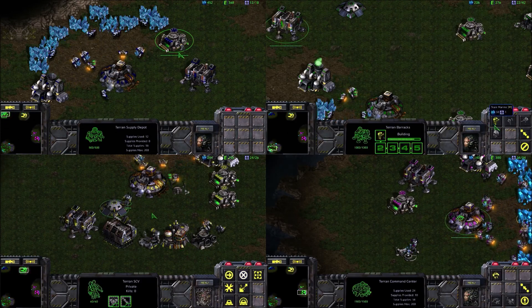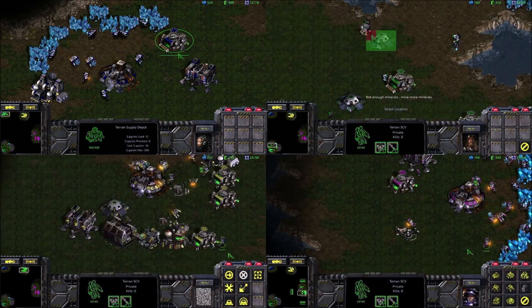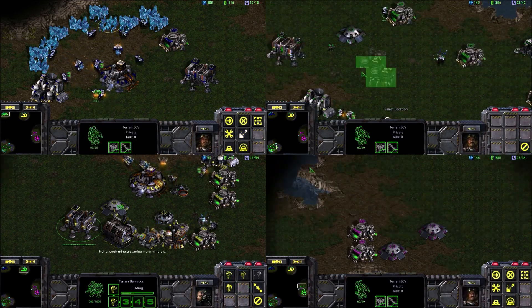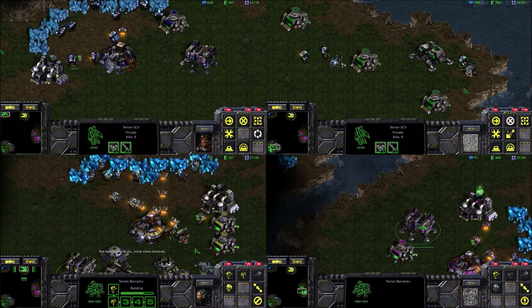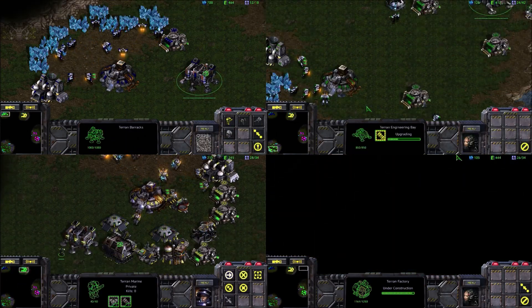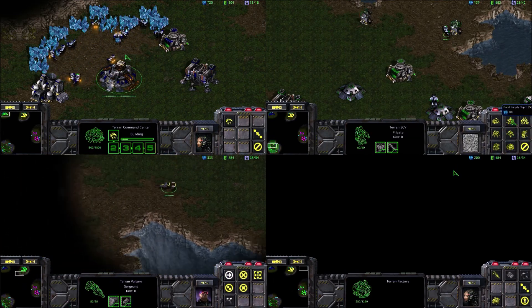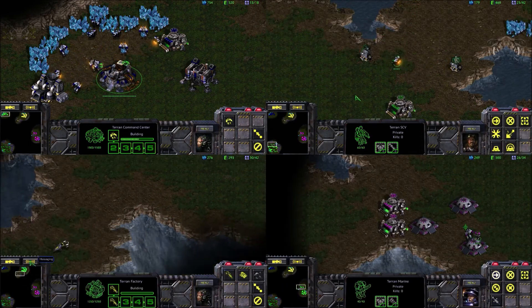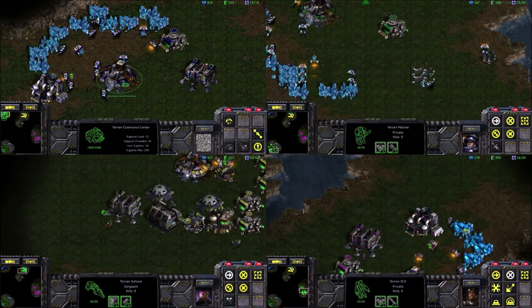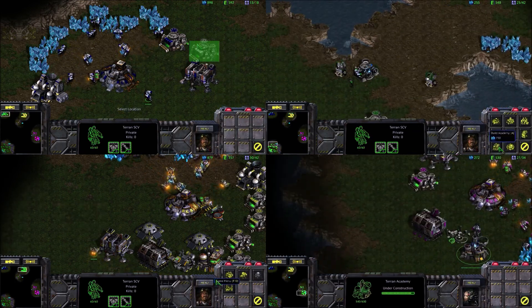Jason is getting ready to defend himself. It looks like there's a choke point and he's got himself a missile turret for detecting cloaking, though he's a little scattered on where his bunker and buildings are placed. He could use a little bit of advice on where to place some of those. I've got my two bunkers set up, though I don't have many guys in them yet. One guy in a bunker is pretty powerful — it takes a guy who only does five damage and gives him an extra 350 life. Having two bunkers makes the enemy think you have eight guys.